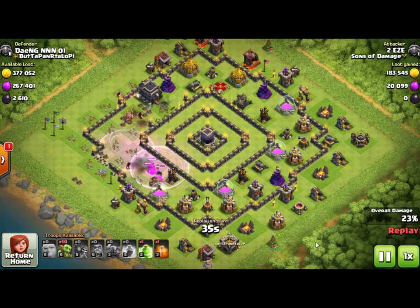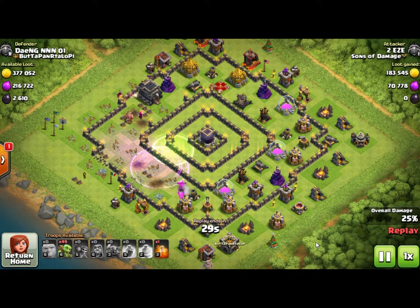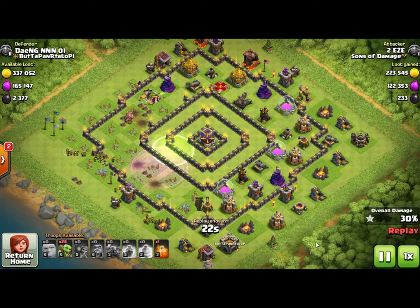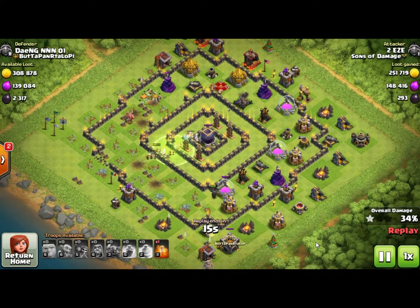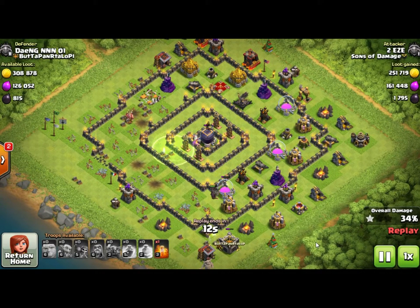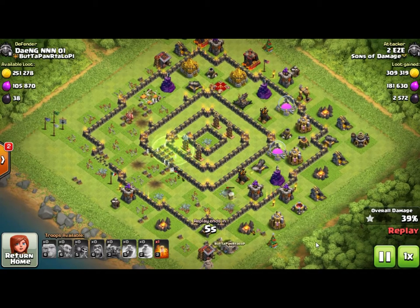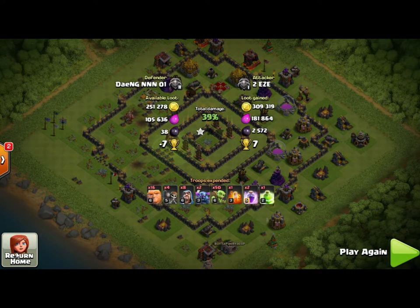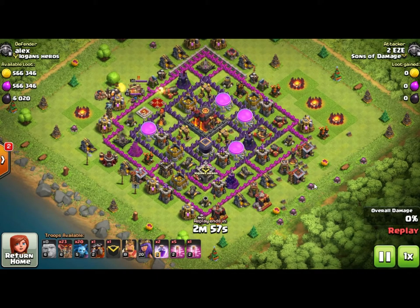Town Hall 9s should not be making ring bases - you need infernal towers and eagle artillery to make an effective ring base. What a ring base does is separate all your defenses, split up all over the place, and you can go in and punch a big hole in one half of the base. I sent the goblins in late, put a jump spell in - there wasn't even a rage - and they jumped right into the middle between four maxed-out for Town Hall 9 inferno Teslas and took all the dark elixir. Effective raid: 2,500 dark elixir.